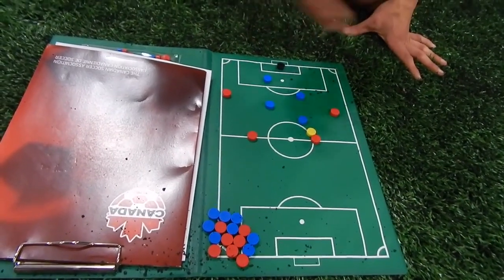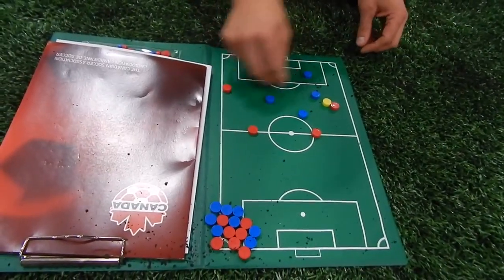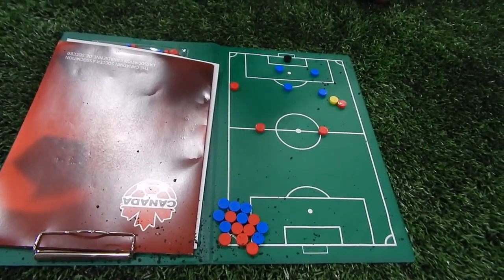We're not following men. We're just protecting the middle. As the ball shifts, the closest player gets there, everyone else shifts — diamond. Makes sense? We're going to run through it so it'll be easier to understand.